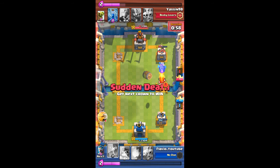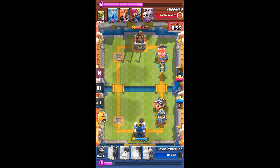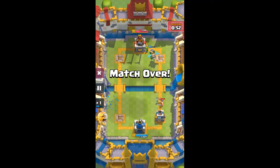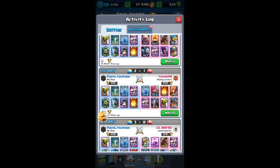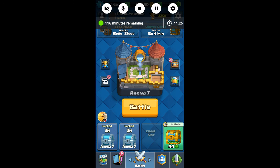He rushes me with elite barbs so I use tombstone to counter — I should've used skeleton army, which would've obviously been a better choice. Now my inferno dragon is locked onto his right tower, so his elite barbs aren't gonna make it in time, and that's gonna be game for him. Maybe he shouldn't have rushed with elite barbs and instead tried to defend against the inferno dragon goblin barrel push on the right. I managed to win this game, so that's all I wanted to show you guys — thanks for watching and see you in the next video.